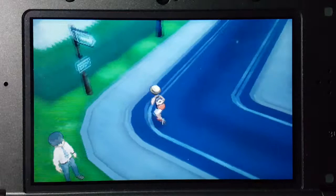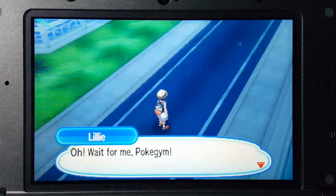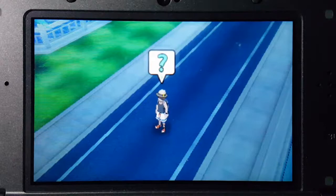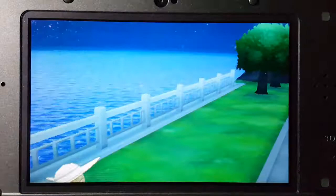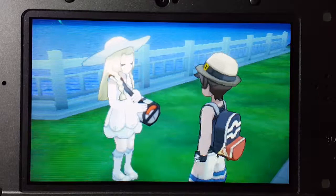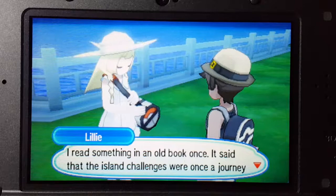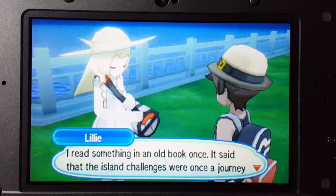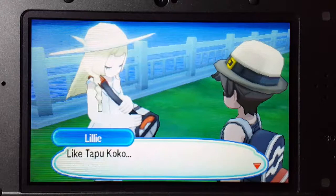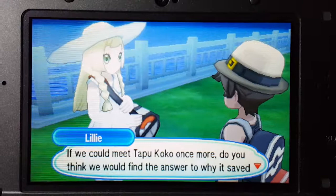There's a Happiny and also a Mr. Mime if you battle Mime Jr. Oh wait — Lillie's talking! Oh, wait for me! I'm glad to see a familiar face — I always get lost so quickly. I can't figure out the roads here. But you're moving on to your first trial — you're going to Verdant Cavern. I read something in an old book once. It said that the island challenges were once a journey made to prove yourself and gain strength to battle against the guardian deities of Alola, like Tapu Koko. The people in Iki Town said that Tapu Koko loves Pokémon battles. If we could meet Tapu Koko once more, do you think we could find the answer to why it saved you and Nebby that day?